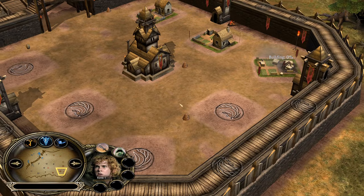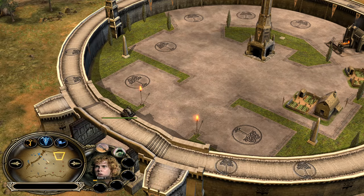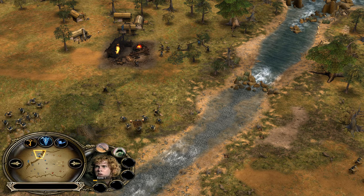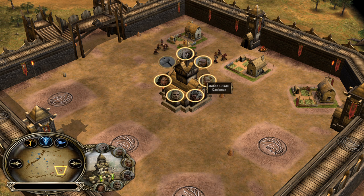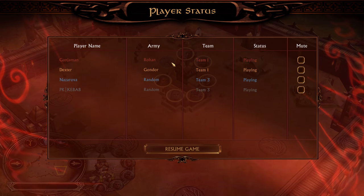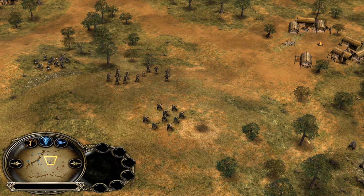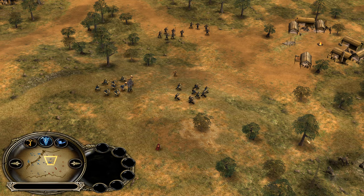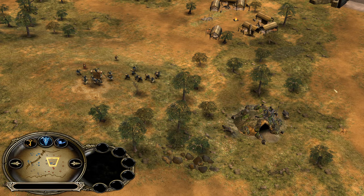A Hobbit joins the party. Gondor is building a Blacksmith and two farms, saving for the stable which costs 800. I'm assuming Gondor will recruit some Gondorites, while Rohan might go for a middle camp or get Eomer on the field, then transition into Rohirrim Archers. The host of this game is Ganja Man, and host advantage matters a lot in Battle for Middle Earth since the host experiences no lag or delay.